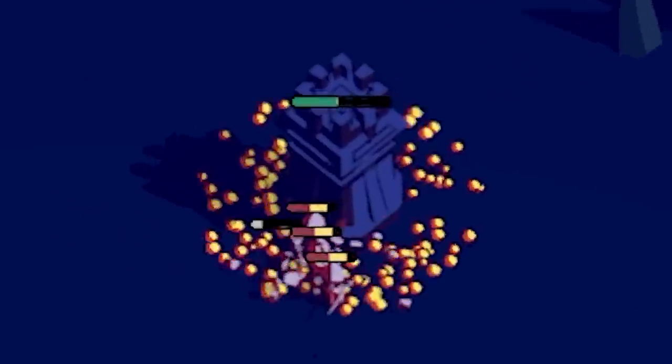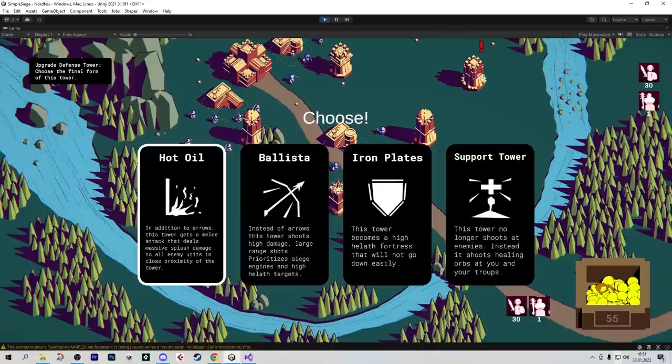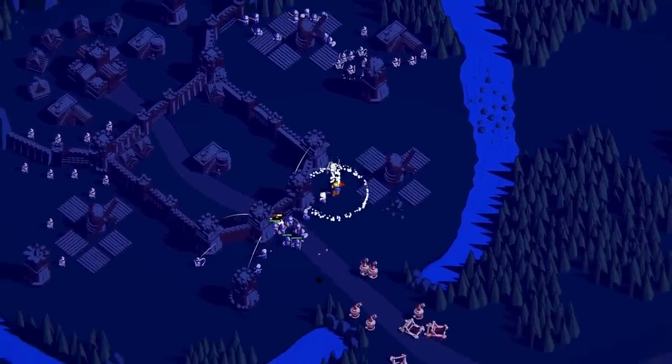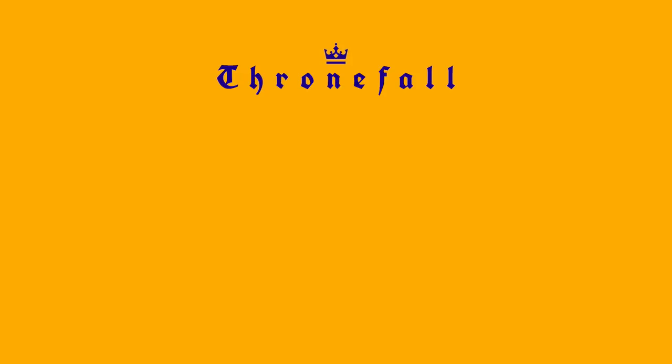We're gonna make the same change to the barracks so you can pick which kind of unit you wanna build, and hey maybe we'll even do it with the castle center. We've got lots of cool ideas, we've got energy, we've got motivation. The development journey continues — click on this video or playlist on screen right now and just keep watching the Thronefall devlogs. Thank you very much for sticking all the way to the end, and wishlist Thronefall on Steam!